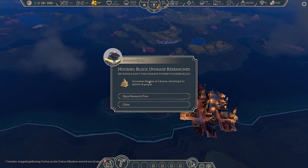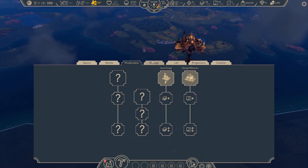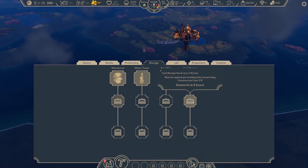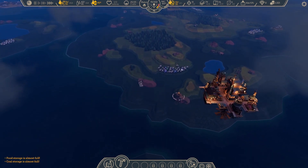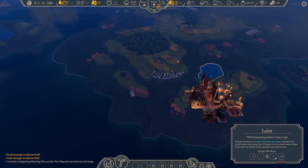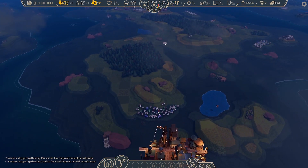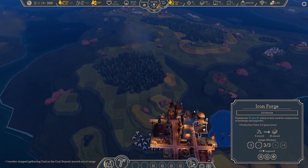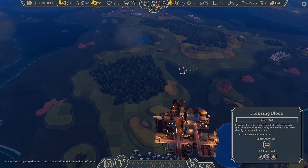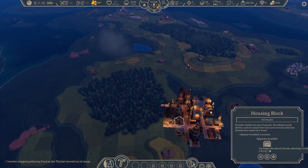One worker stopped in the cotton meadow — no problem. We did the housing block upgrade. There's a lot to research — let's just get done all of these eight-hour ones as we go. Let's increase our coal storage. Let's assign a worker, get some more cotton. Our iron forge is going well — fan, not too shabby. Now we can actually upgrade our housing as we go, which is pretty darn nice, and this will increase our capabilities overall.